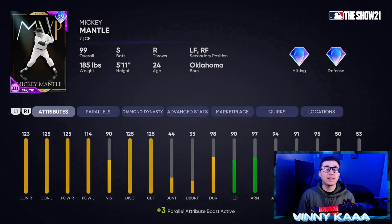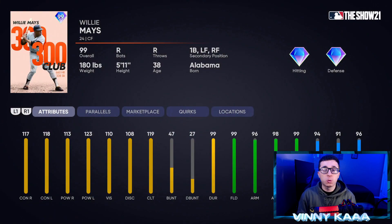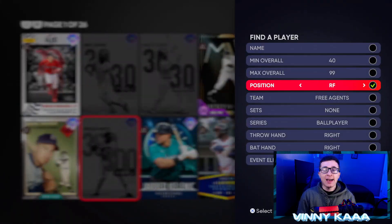The endgame center fielder is going to be the best card in the game — 99 MVP Mickey Mantle. Nobody's going to touch this card in the outfield for the remainder of the year. Switch hitting bat with 123 contact against righties, 125 against lefties, 125 power against righties, 114 against lefties. 90s fielding stats across the board — 90 fielding, 97 arm, 94 arm accuracy, 91 reaction — with 95 speed. Willie Mays is a really good card too, and at parallel 5 he gets 99 speed and 99 in every fielding category, making him a great option for left or right field as well.